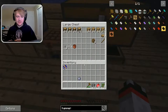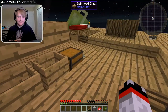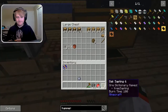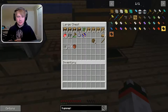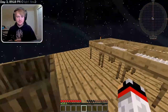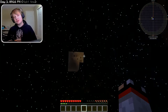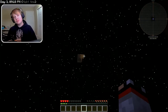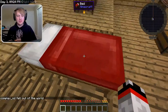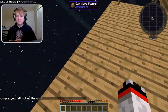It looks like I'm out of string. I wasn't holding crouch and I fell off the world — I'm going to die. Don't worry — guess where you respawn? At your bed. So now that you have a bed, you have a safe respawn point.